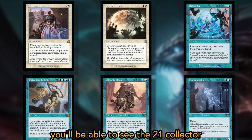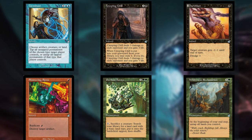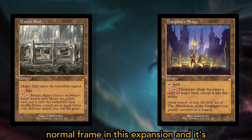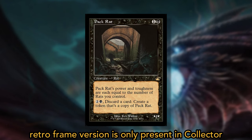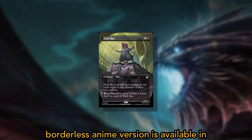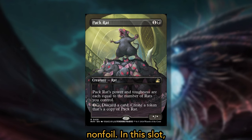On the screen, you'll be able to see the 21 collector-exclusive retro frame cards. Also, the Pack Rat card does not have a normal frame in the set and its retro frame version is only present in collector boosters in foil or non-foil, while the borderless anime version is available in both draft and collectors, also in foil and non-foil.